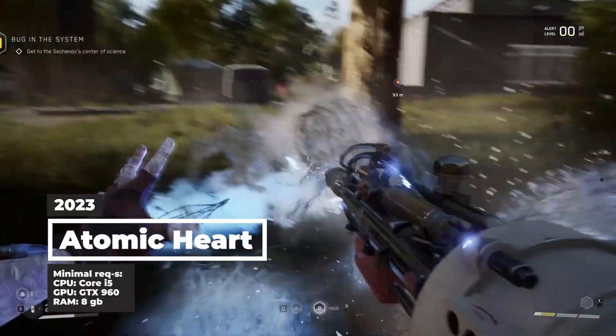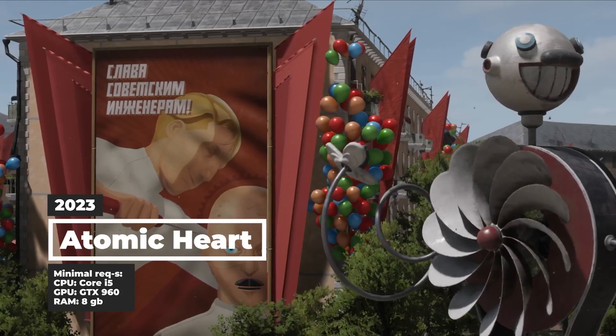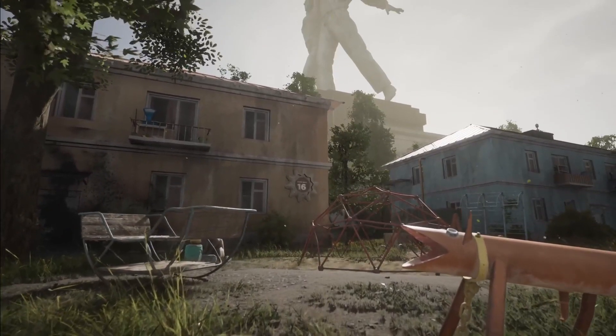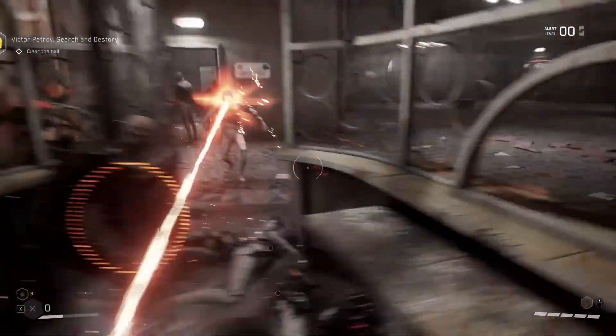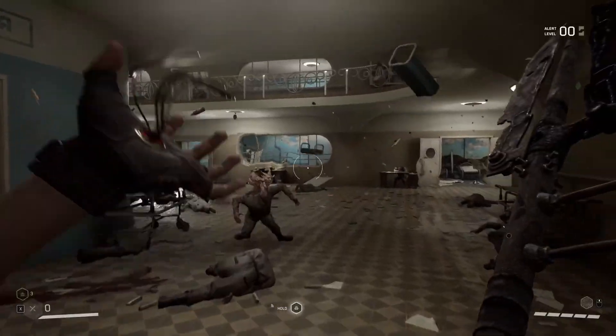Today we will start with Atomic Heart. Right from the first glance this game is really striking with its graphics. As for the gameplay, it is a first-person shooter in a parallel world where the Soviet Union still exists. The local scientists have made strong technological advances and create intelligent robots.